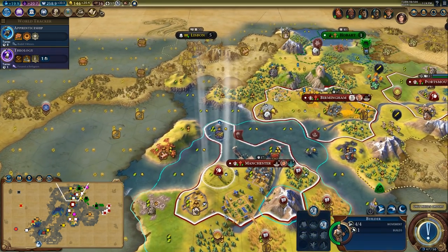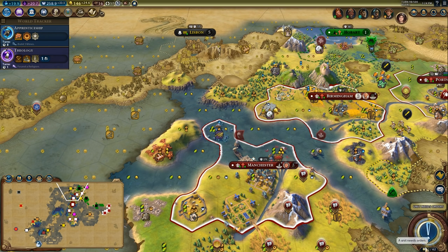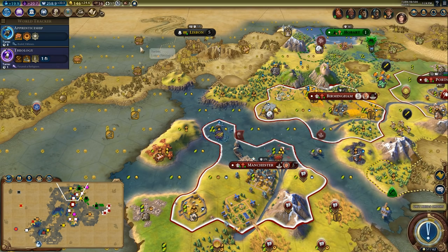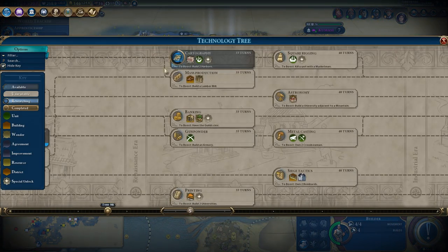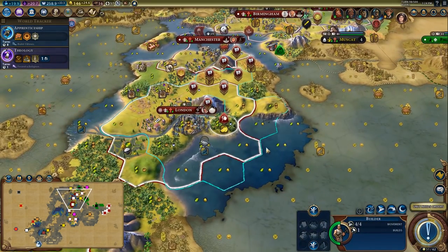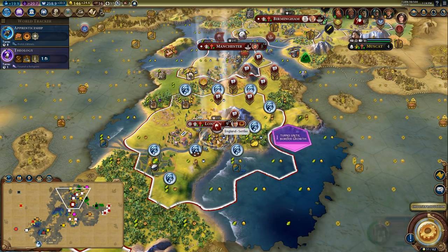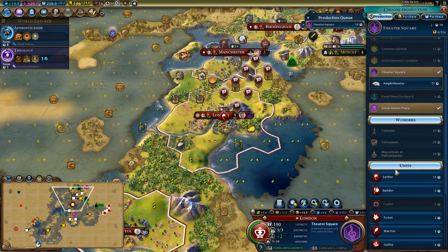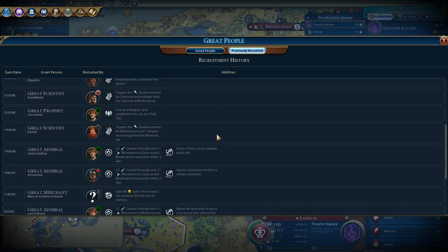Three turns until Australia rebels — I'm excited at that potential. Finishing the Royal Navy Dockyard could get me a second golden age. If I could get two golden ages in a row, the Renaissance is the last era where you can still use faith to buy builders, and that would be incredible — it would pretty much set me up for a win. Let's chop this, finish another settler, and quickly grab the theater square to start generating great writer points before Germany takes them all.